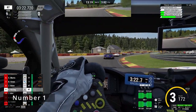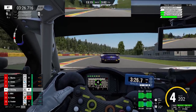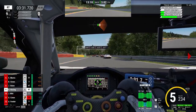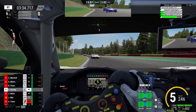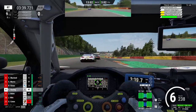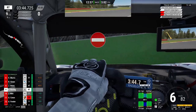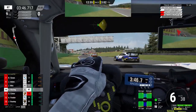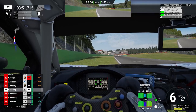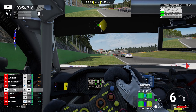Probably all of us are familiar with the following scenario: you are casually driving on a multiplayer server and just minding your own business. Suddenly, the indication for a yellow flag in the HUD lights up but for some reason your spotter doesn't say anything. This makes you more aware of your surroundings, anticipating a car facing the wrong direction in any one of the next few corners. Luckily, the incident actually occurred in the sector behind you and all your worries were for nothing.